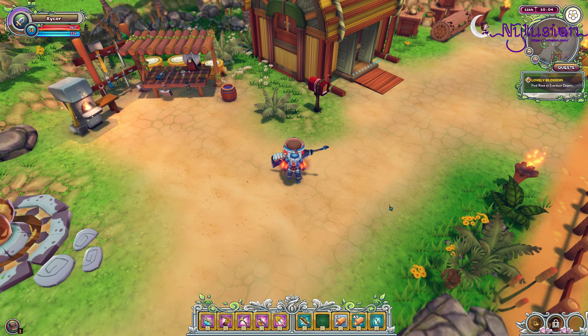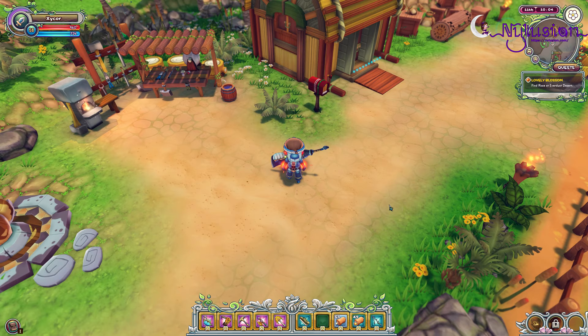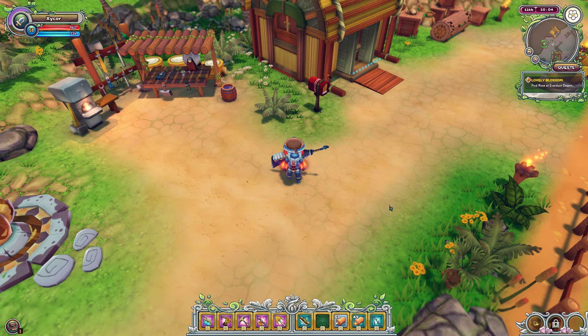Yo, welcome back, Zycor here, and today in ReLegend, we're going to take a look at the ore and log locations of the Wilkwoods. There are quite a few locations in the Wilkwoods with harvestable spots. I've already done one on the Volka Coast area previously — there's a link in the description and a card in the upper right.